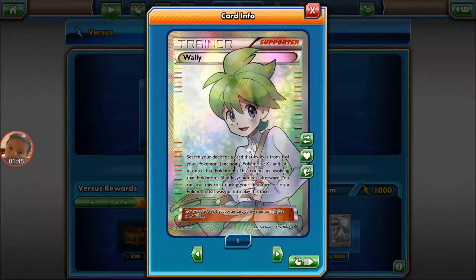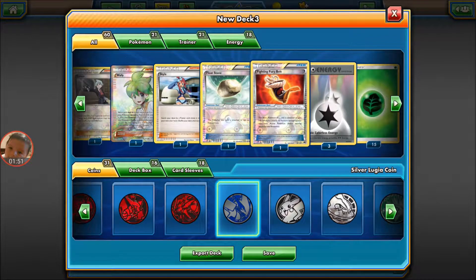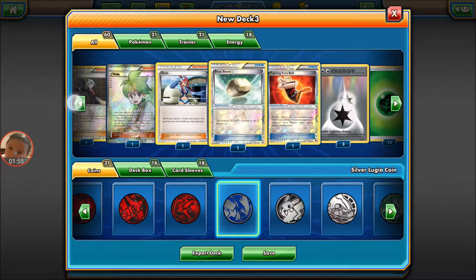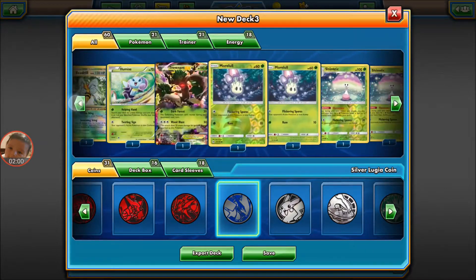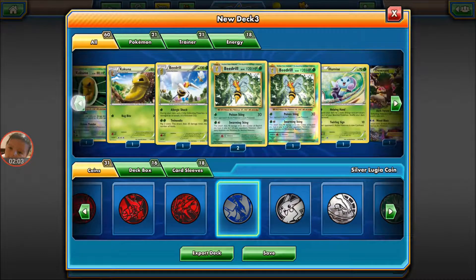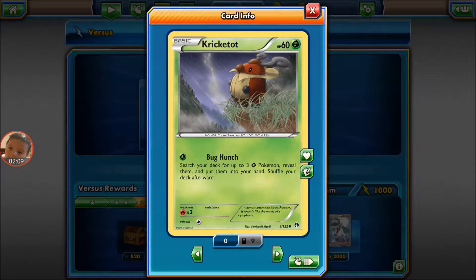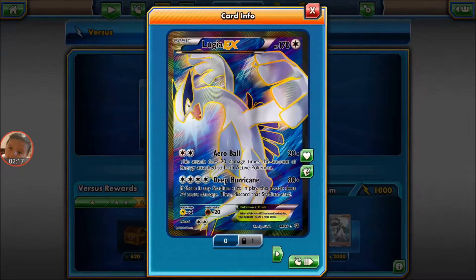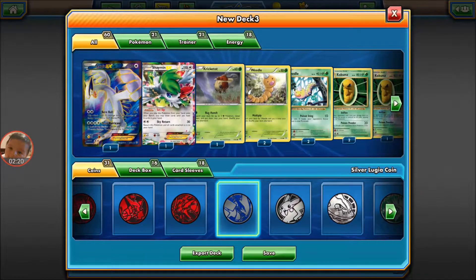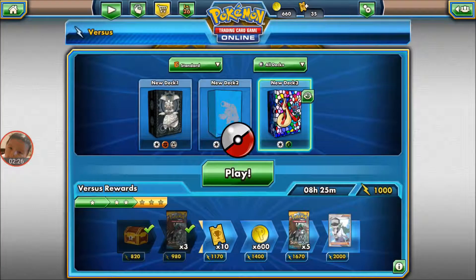I recently got a cool little Wally. Floatstone — that's mostly for Trevenant — because Beedrill has no retreat cost, so even if you get confused or poisoned, whatever, you can just switch out. That's another great thing about Beedrill. This Cricketot — you get that, it's mostly to get my Shinotic out and it works good. Shaymin's always in there, and Lugia — Lugia has been doing some damage too. So let's try it out!